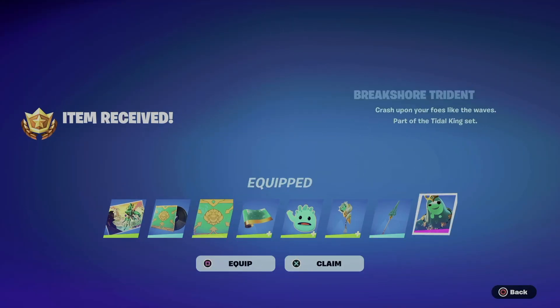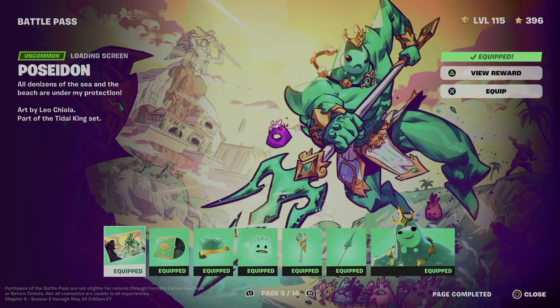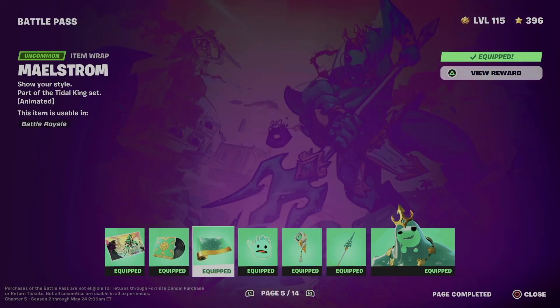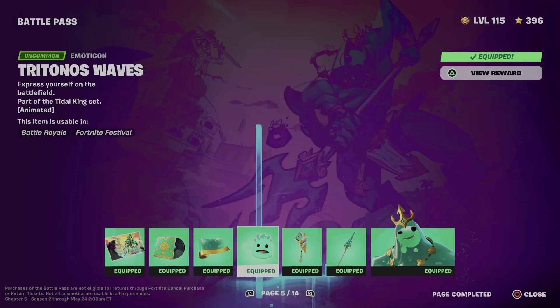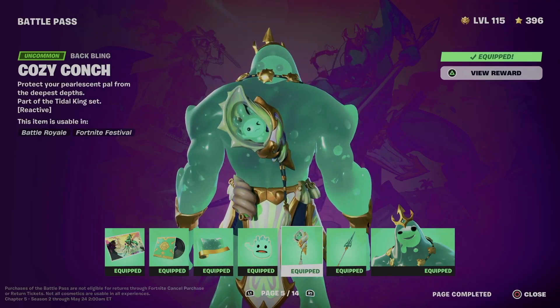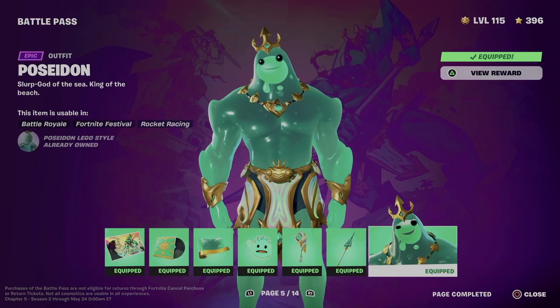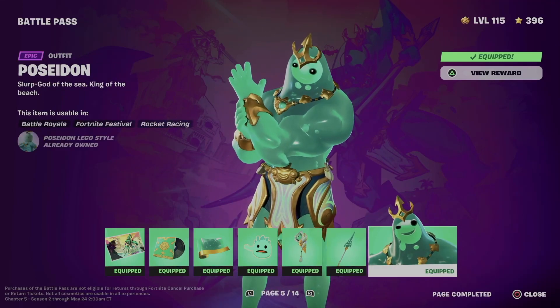Now we're going to equip everything from the page. So right now what did we get? We got this awesome loading screen, we got this music, we also got this wrap — let's not forget about this emoticon.